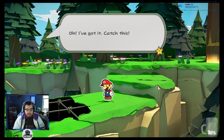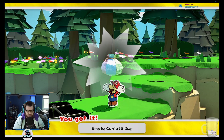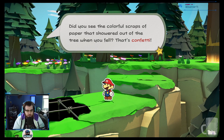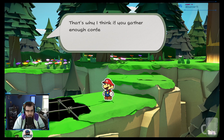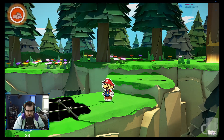Maybe there's a way to fix it, but how? Oh, I've got this — catch this. Empty confetti bag. Did you see the colorful scraps of paper that showered out of the tree when you fell? That's confetti! Everything here is made of paper, of course, so every little bit of confetti is like a tiny piece of our world. That's why I think if you gather enough confetti and sprinkle it on that hole, it might just fix the problem.